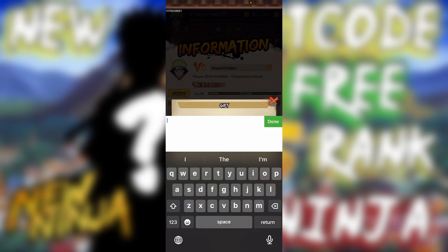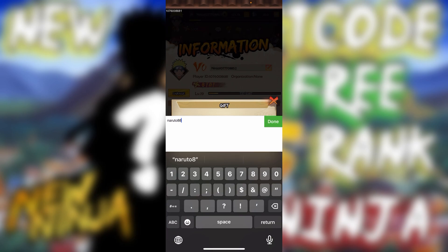Without further ado, let's get right into it. You want to type in: naruto8888 — make sure there are no capitals, no spaces. And there you go, a 3S-rank ninja for free right at the palm of your fingertips.